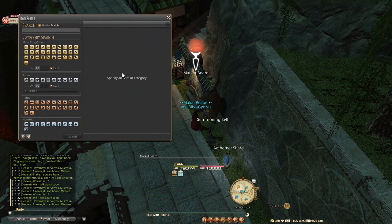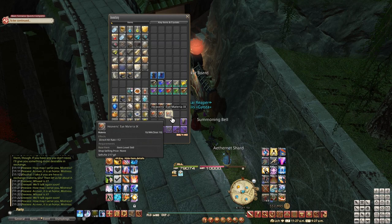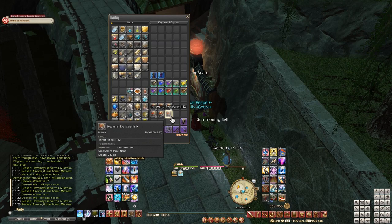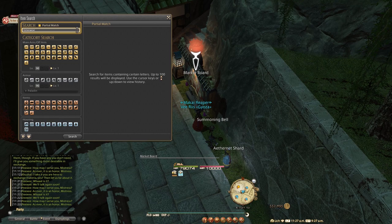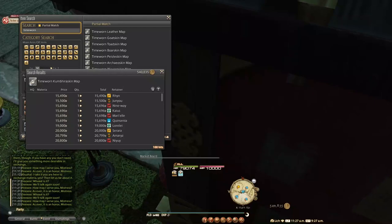Another neat way to earn gil at the beginning of 6.2 is by selling Kumbi Ration treasure maps. There's a way to hold more than one map per inventory — when your retainers, chocobo saddlebag, and inventory are full, buy some maps and send them to a trusted friend's inbox. They can mail the maps back to you, and that way you can hold up to 20 maps at a time and retrieve them as your inventory gets emptied out. You can also trade the favor with a friend and fill each other's mailboxes with maps instead.